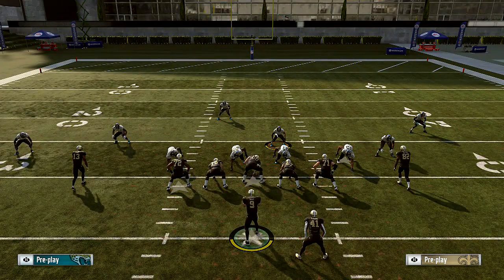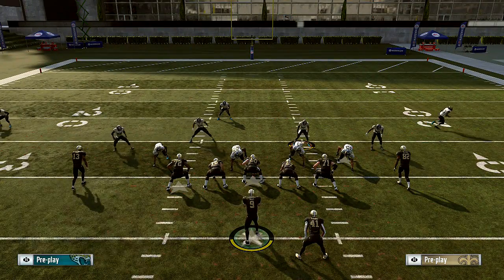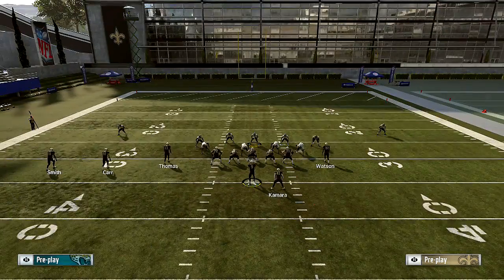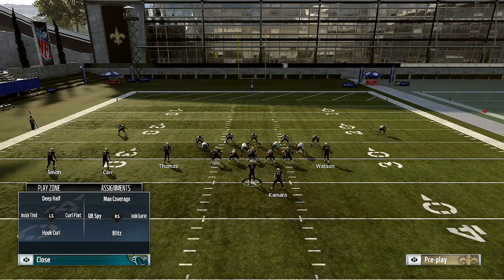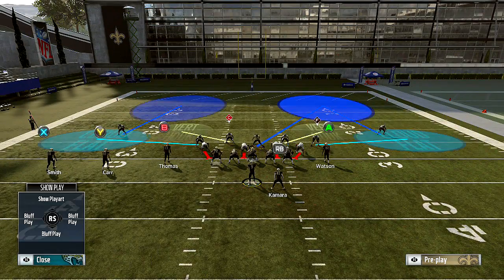I just want to touch base on basic coverages. Another one is the cover two invert — same thing. We're going to baseline. We're either going to play underneath or over the top. We're going to take the mid read, bring him down, and put him on a blue. I'd rather you guys put him on an inside third — do not put him on a deep half because he's going to go to the right.